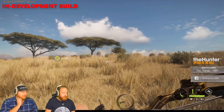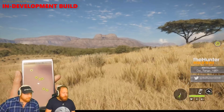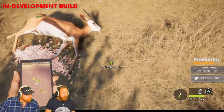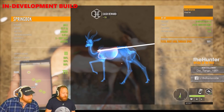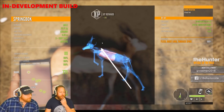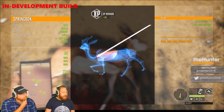He nailed him — nice shot. Now let's take a walk up and take a closer look at this gorgeous animal he just downed. See what the harvest screen looks like. So he managed to bag himself a level three, which gave him a trophy rating of 89 and a score of 771, using the 420 grain broadhead arrow.